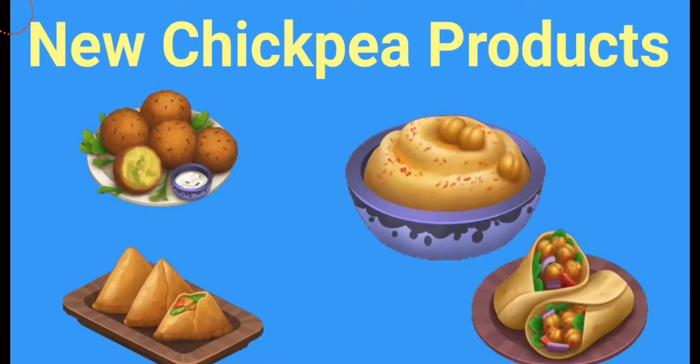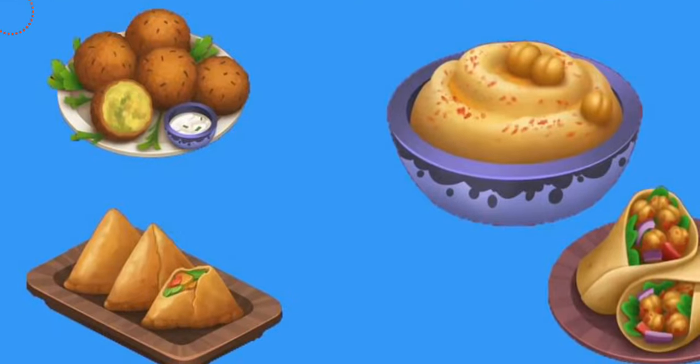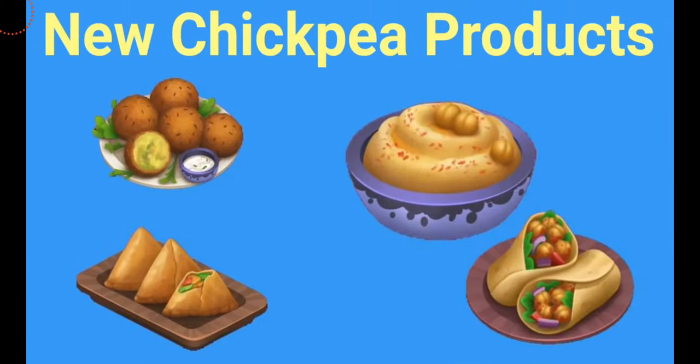Another piece of additional information: which town buildings are going to ask for these products? The falafels will be asked for in Ben and the Breakfast. The hummus wrap will be asked for in the beach cafe, which you can see over here. The grocery store will ask for the hummus, and the samosas will be asked for in the diner.